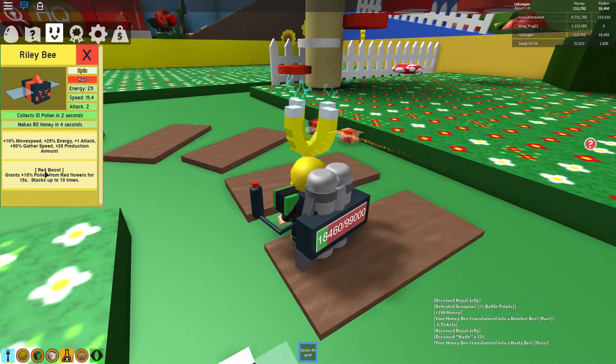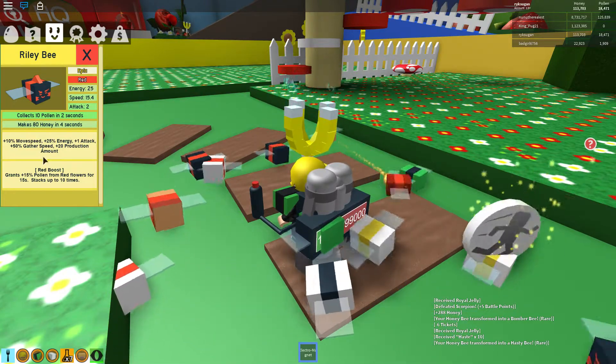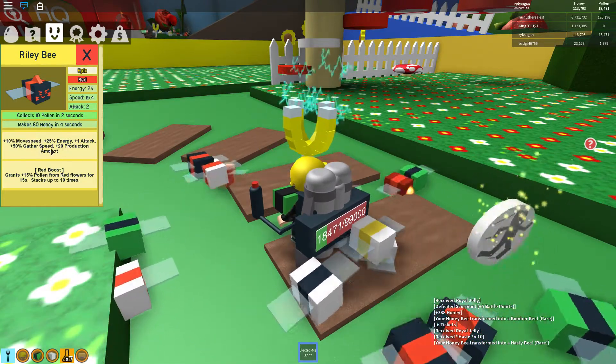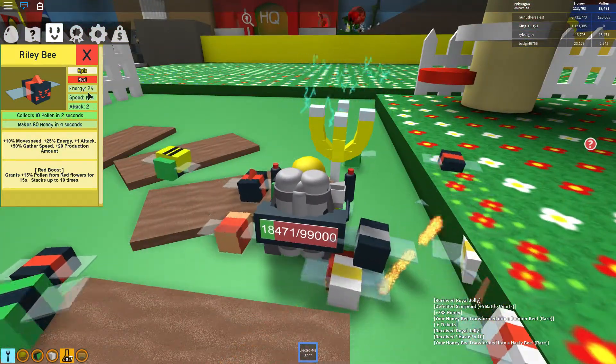It gives you a buff that has a red boost — a red boost buff — and has lots of power, more gathering speed and stuff. You can see how much pollen it collects and its damage and speed.